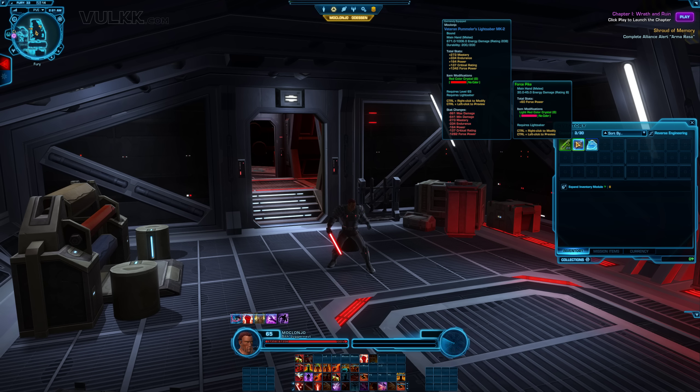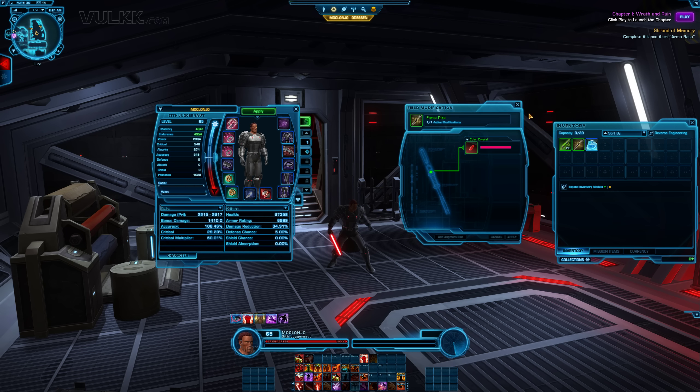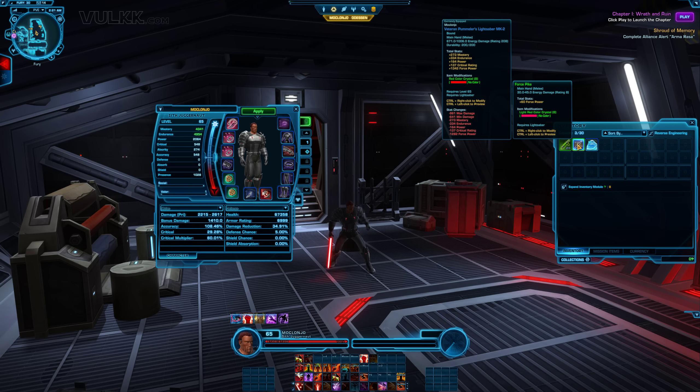The Force Spike is Dart Dramat's personal weapon. Dart Dramat is a temporary companion that you can decide to keep at the end of Chapter 8 in Knights of the Eternal Throne, and you can use him as a temporary active companion in the last boss fight at the end of Chapter 9. This is not a real weapon — you can put a crystal in it if you want, but it doesn't have any stats, so you can't really use it in your gameplay.